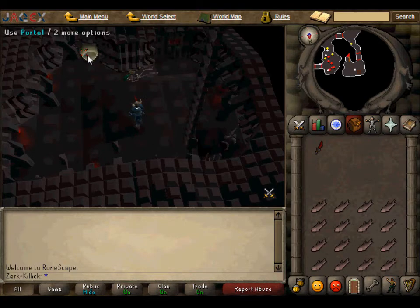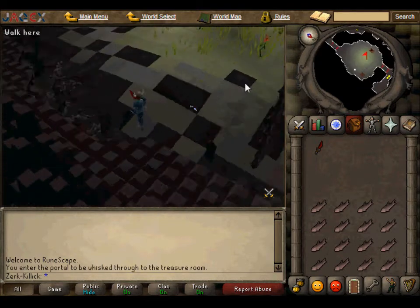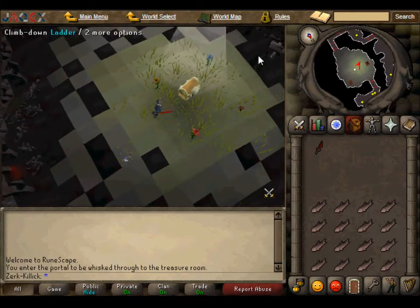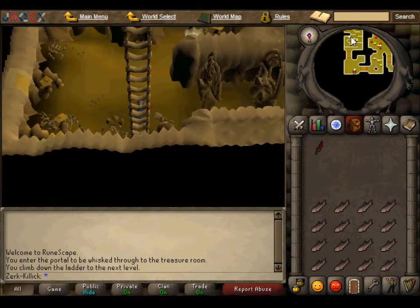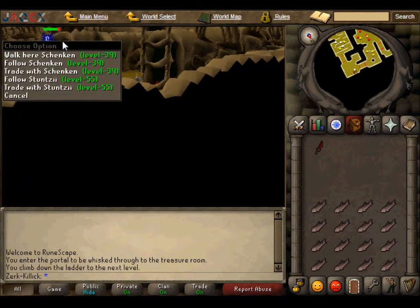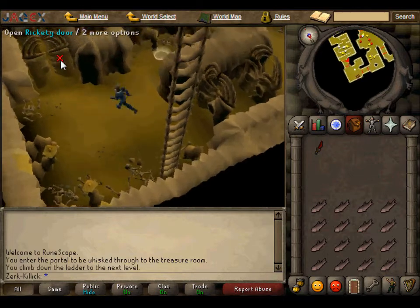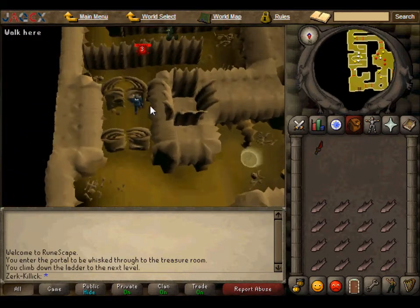Once you go down, if you haven't completed it you're going to have to go all the way to the end and get to this room. Then you're going to have to go down the ladder, which kind of sucks because it's a slog to do. But once you're here you're in the second level — yay! You go through this door and head south through the rickety doors.